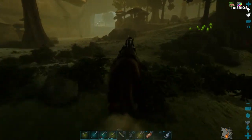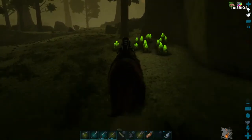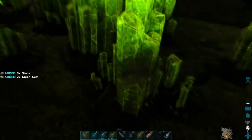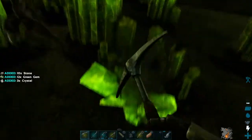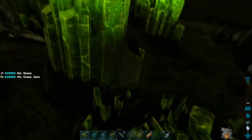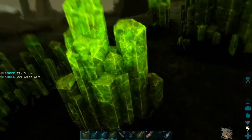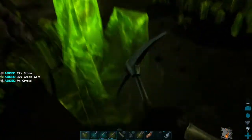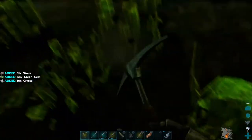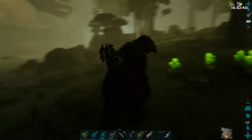Let's see if we can get a little more crystal before we go back. Getting very little crystal out of these — mostly green gems and stone. I'm just about overweight, so let's get this stuff back to base.